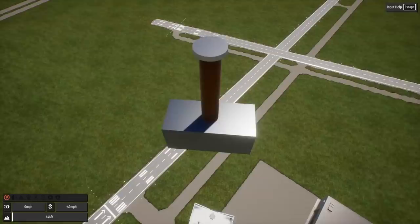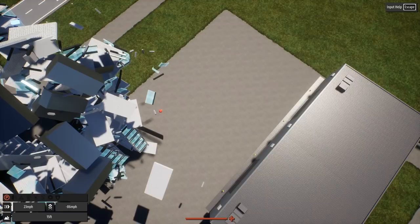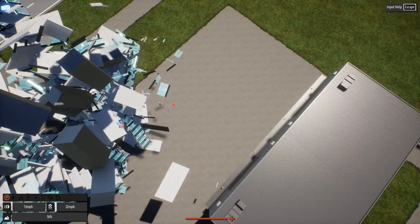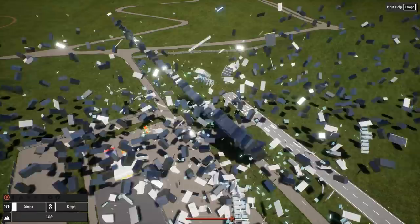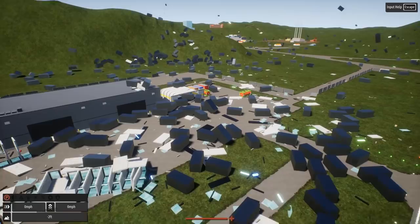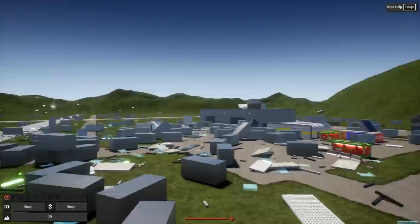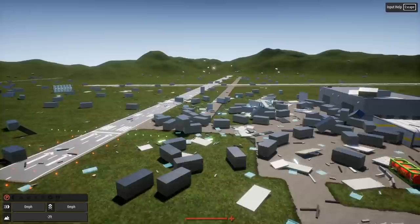We'll spawn it up above, do the good old drop from the air. Give it a second — here it comes. Let's slow it down a little bit. It's still good old Brick Rigs — it's gonna lag a lot when you do stuff like this. There it goes and it released all at once! The game seems to do a hard freeze and then all of a sudden goes boom and releases, but when it releases it tends to not freeze that much anymore. That was cool looking!